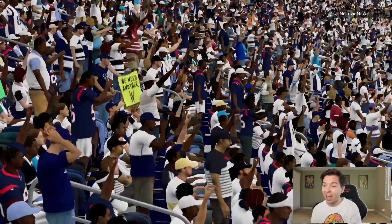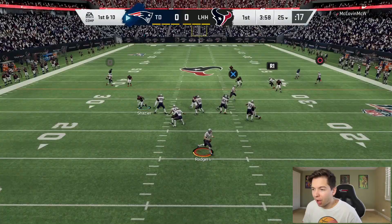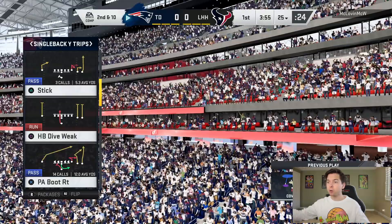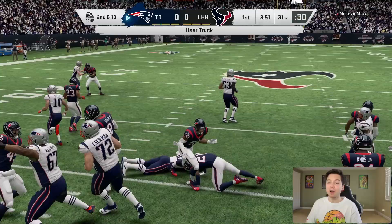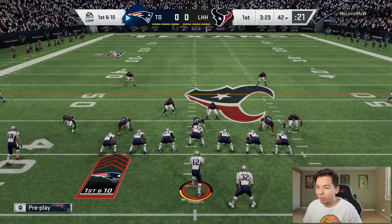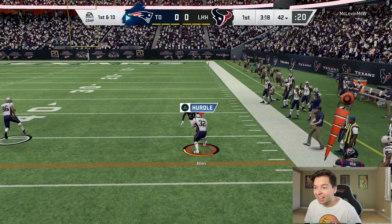If you want to see Baker and OBJ together, 10,000 likes and I'll make it happen. It actually feels weird — I haven't recorded Madden in so long. The opponent has Baker Mayfield and Tyreek Hill. We go play action on the first play — Rodgers misses a wide-open receiver. That might be a sign we're meant to run. Marcus Allen right up the middle, already running people over, bouncing off tackles.